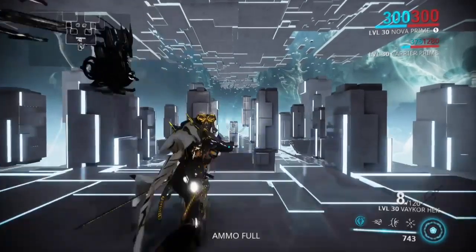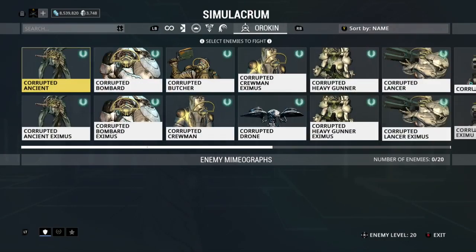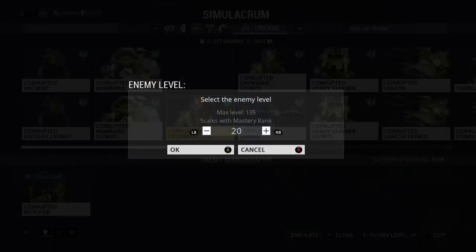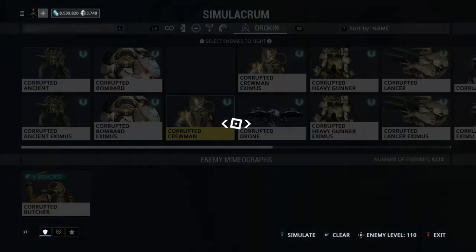This is my Axiom Assi build. I really enjoyed this weapon when I formed it and thought I'd share it because it does insane damage — it's one of my favorite secondaries right now. This is gameplay I recorded earlier; I'm going to test it against some high-level enemies, I think level 110, against multiple factions. This weapon does insanely high critical damage.